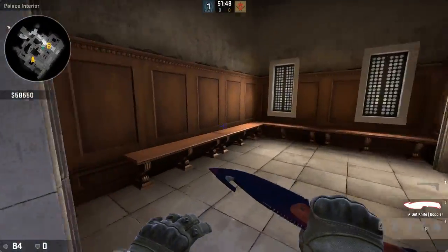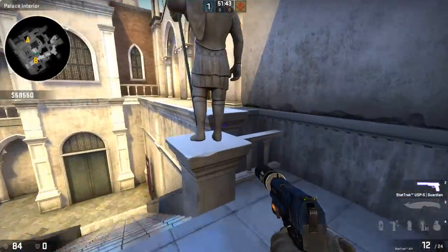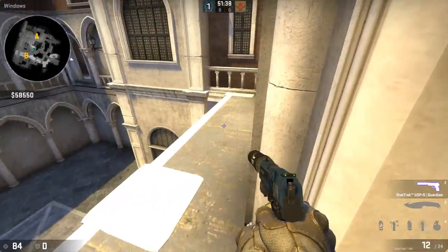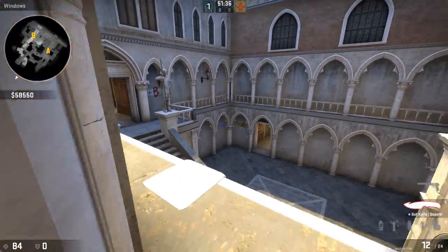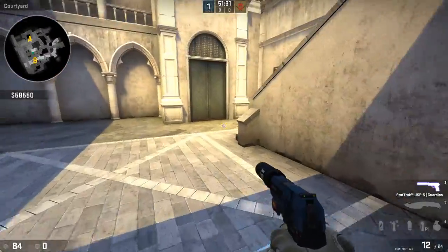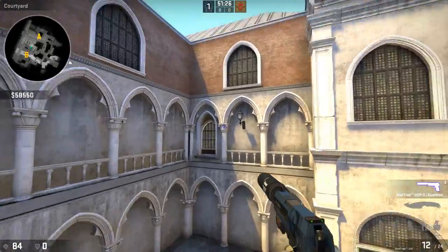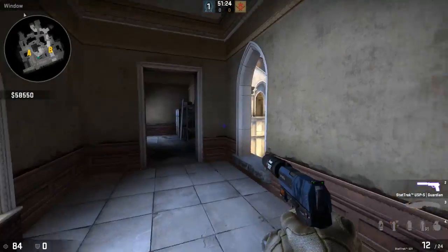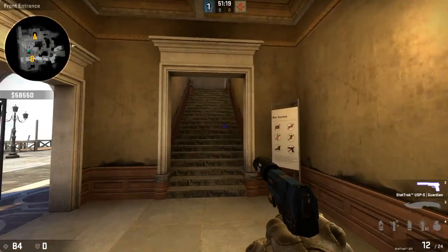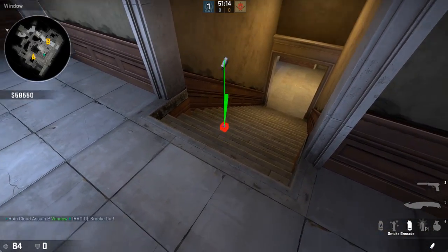There are so many angles aiming at that one door, and enemies might take this route to B site right here. So if you want to stop a rotation coming from B or coming from A, you can set yourself up here, or set yourself up over here with an AWP or something. Be mindful that this gap is a thing, so a simple molotov or a smoke grenade could stop that.